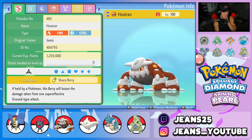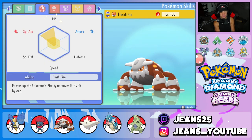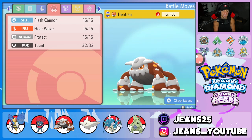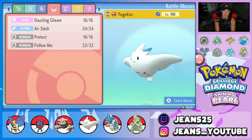Third Pokémon is Heatran, a great special attacker that filled a lot of roles missing from this team. It's holding the Shuca Berry, ability is Flash Fire, with special attack and HP EVs so it's bulky and hits hard. Moveset is Flash Cannon, Heat Wave, Protect, and Taunt — covering steel and fire coverage while countering Trick Room teams and opposing support Pokémon.